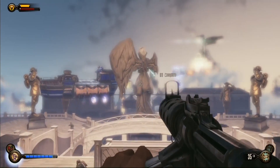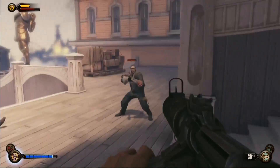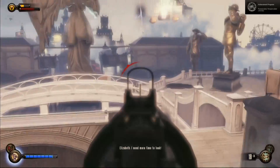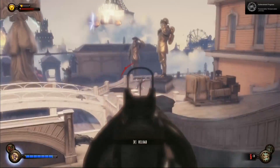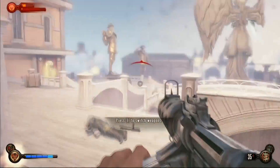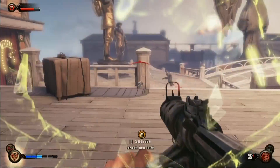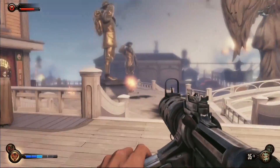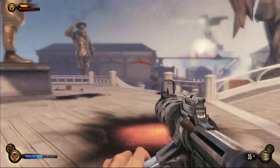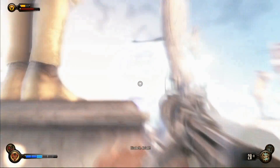Of course there are tons of enemies here — Slate's boys fighting Comstock's flying squad. And they're all shooting at us, so don't spare anyone. If you're more inclined to sit back, you can watch them duke it out, but there are only two or maybe four of Slate's men versus a whole lot of these coppers, so that's not going to turn out too well for them.